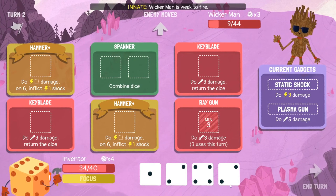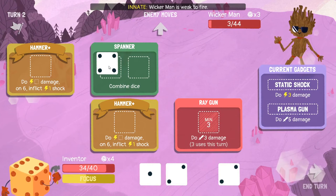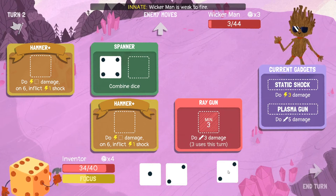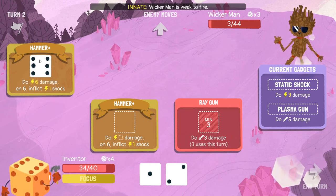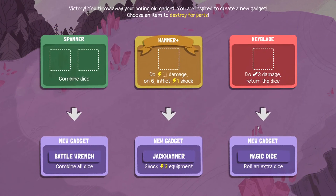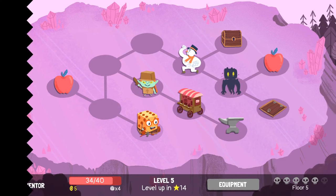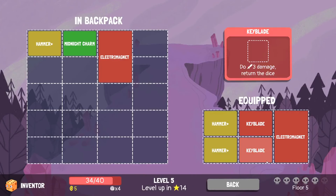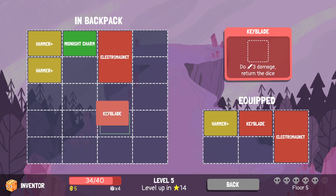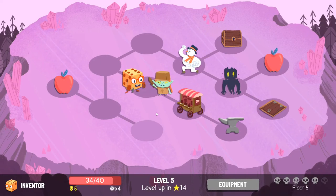Bam bam, boom boom, boom boom. Hammer. Keyblade save, double electromagnet. This might be a terrible idea, but we'll see.